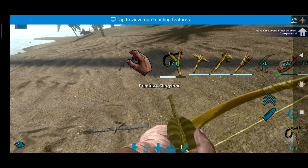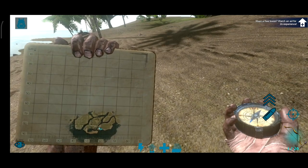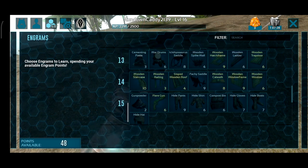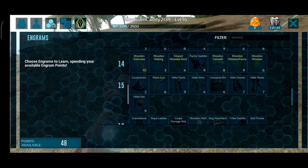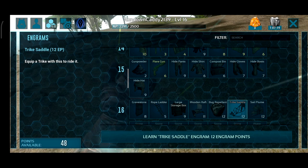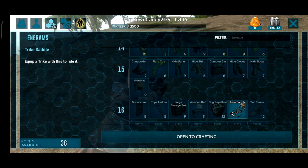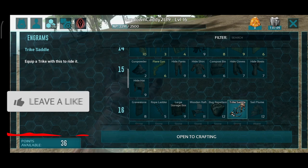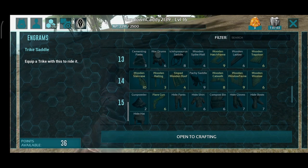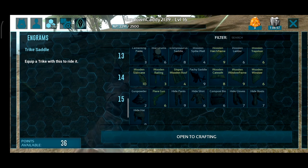Let's get the arrows on - actually, do we need arrows? No, we don't need that. We need - oh, we can craft stuff now! We can unlock trike - 16, want it! Oh, trike saddle, is that a thing? Yes! Oh my god, look at us go! Now then, hold on - how many points have we got? 36 points. Do we go for armor or do we go for wood building? I'll let you decide that.